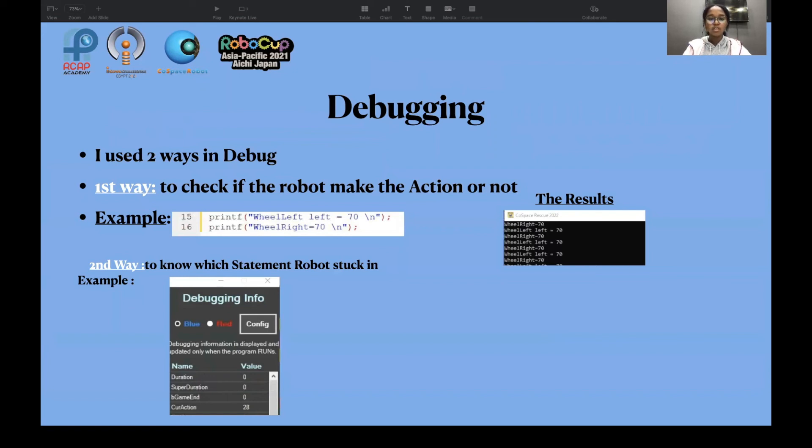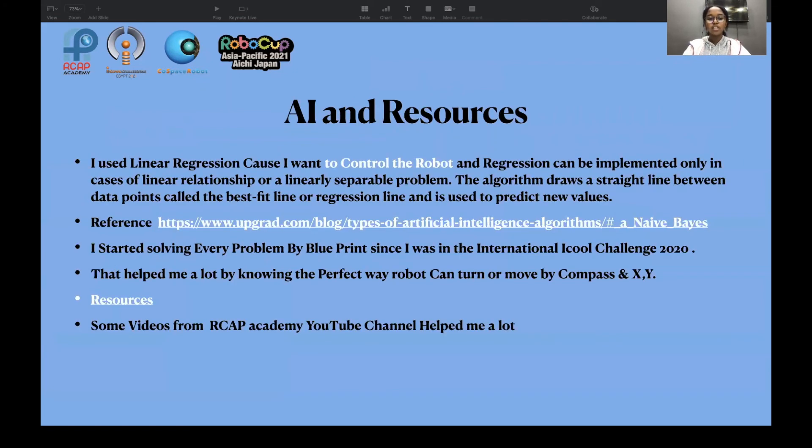For resources, I used linear regression because I want to control the robot. Regression can be implemented only in cases of a linear relationship. As per the problem, it's an algorithm that draws a straight line between data points — called the best-fit line or regression line — and is used to predict new values.